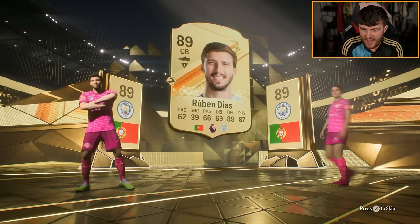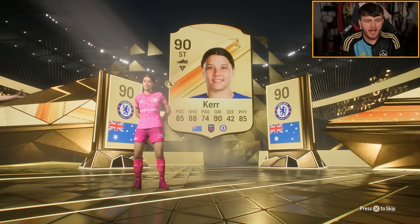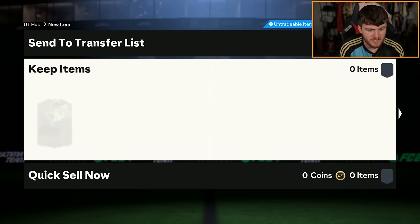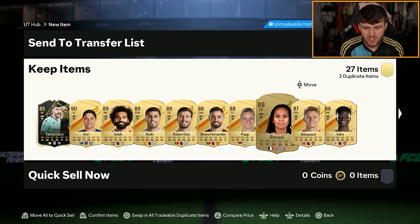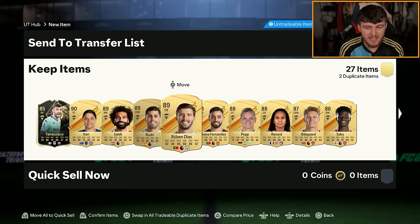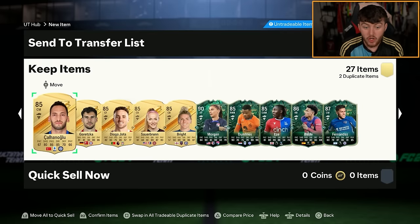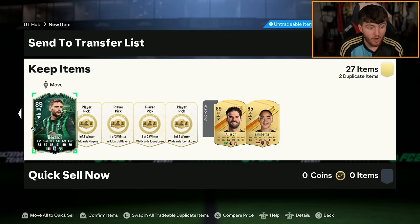But we have Ruben Dias. And is that Sam Kerr? It is Sam Kerr. We've got Ruben Dias and Sam Kerr on the front. Good fodder. Pop those straight into Hullet. Only got like three squads left. Ooh, Mo Salah, Rodri, Bruno Fernandes. I mean, it is a 20x85 pack as well, so the fodder should be pretty good.